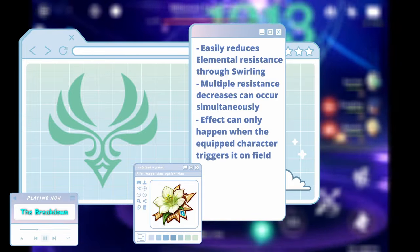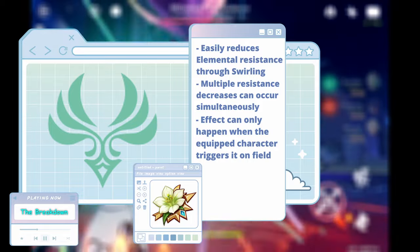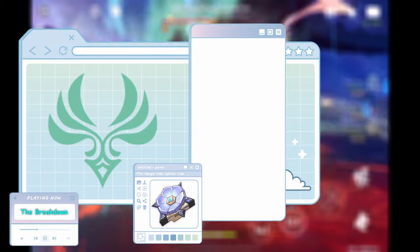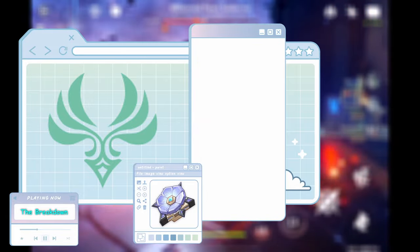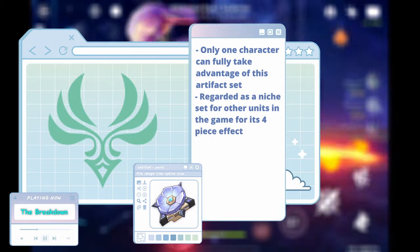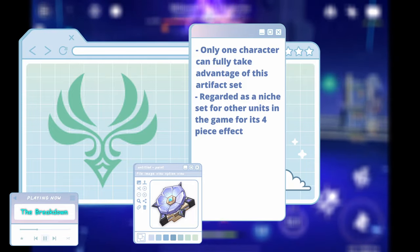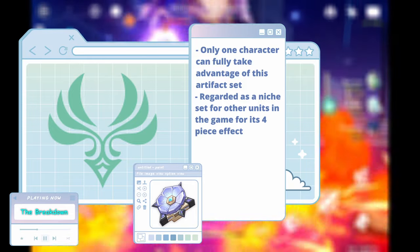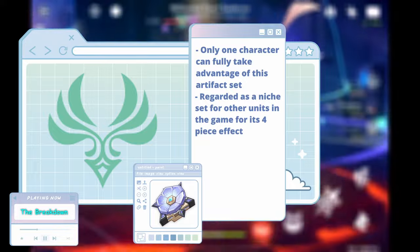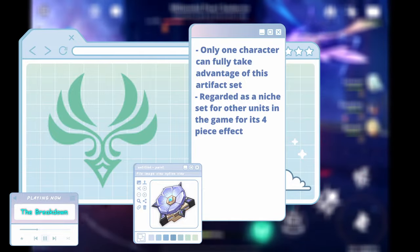Additionally, this resistance shred effect can only work when the swirl is caused when the character equipped with the set is on-field. This is immensely valuable to so many teams, as it allows for an overall and very consistent higher damage output. As for DPC, this artifact set is a unique take on buffing Anemo, specifically this element's main DPS units. This artifact set only really fully benefits one character, and is ultimately regarded as a very interesting alternative option for many other characters that aren't even Anemo, due to the fact that it increases the damage of normal, charged, and plunging attacks so much that it can be considered worth it, in addition to the increased normal attack speed for characters who rely on that heavily.